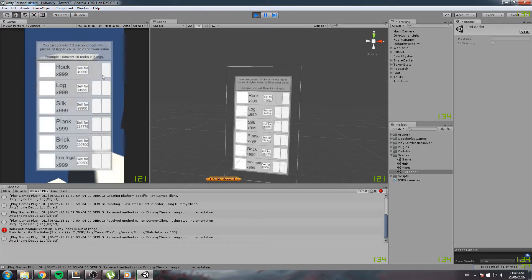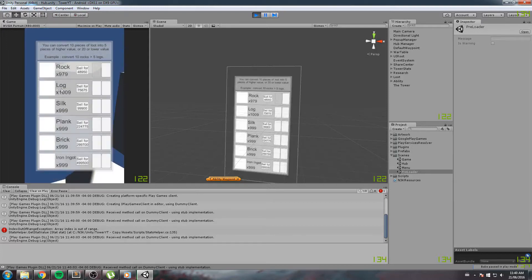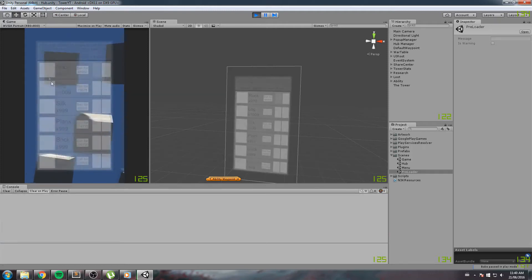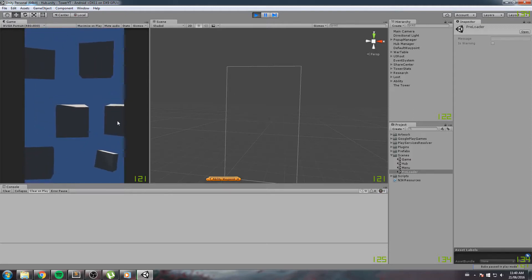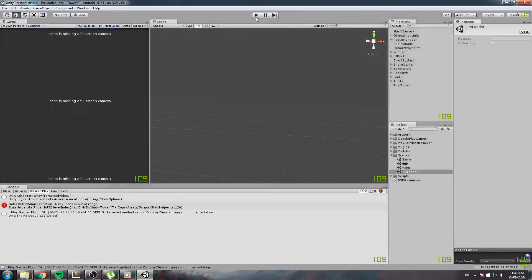We're also going to fix a bug where whenever we convert something, even though we do have enough rocks, it pops up the error menu — that's a simple fix. There are also errors we get because one of my skills is maxed, and sometimes we get an array index out of range exception. If I boot this ad and go back, we get that error, which definitely breaks everything in the real game.